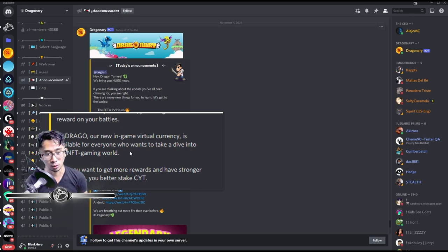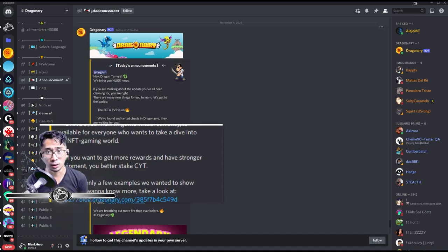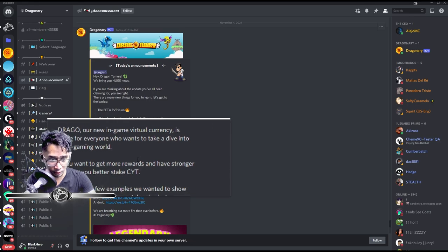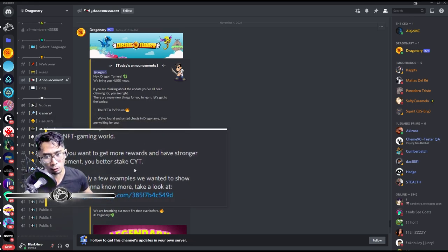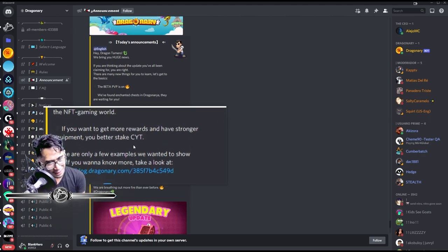Drago is a new in-game virtual currency available for everyone who wants to dive into the NFT gaming world. It is a non-virtual token that you cannot sell but you can use in-game. It's a really good thing for common and uncommon accounts — it balances things out. If you want more rewards and stronger equipment, you better stake CYT, though staking is not yet implemented.